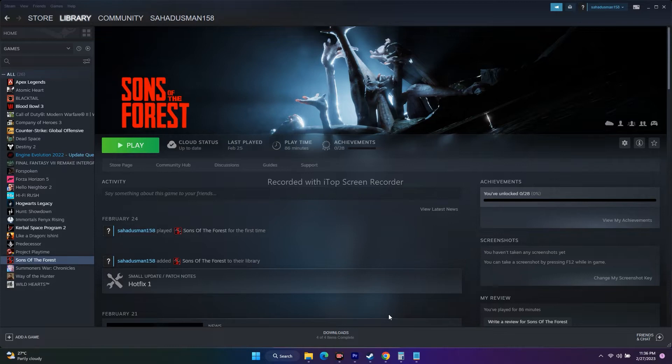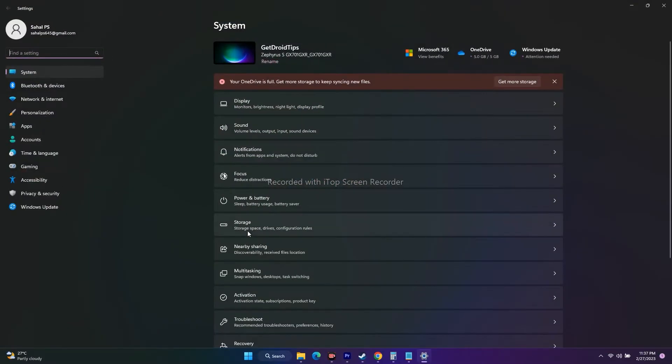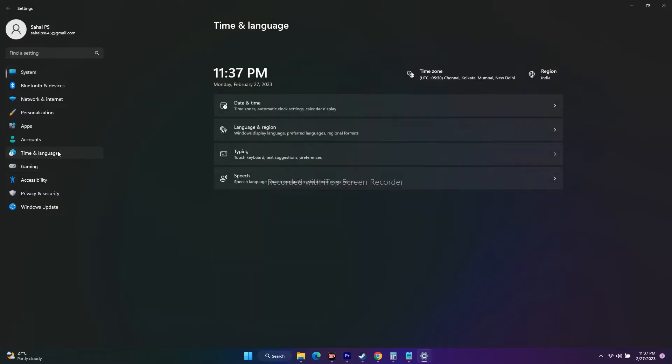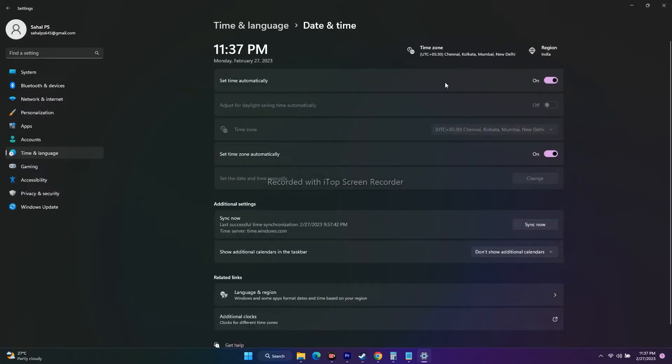The next fix is to make sure your date, time, and time zone language are correct. Go to Settings, then go to Time and Language. Click on Date and Time and make sure 'Set time zone automatically' and 'Set time automatically' are both turned on. Also click Sync Now so the time gets synced.